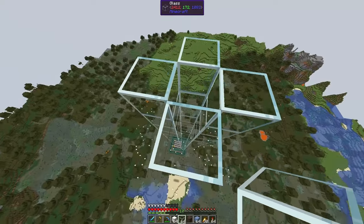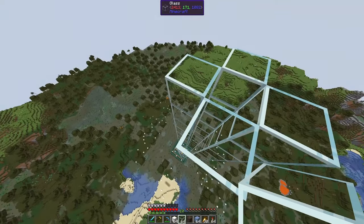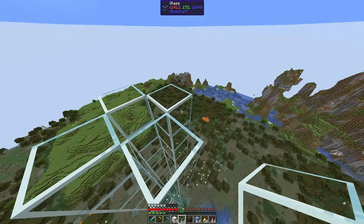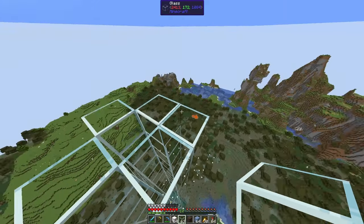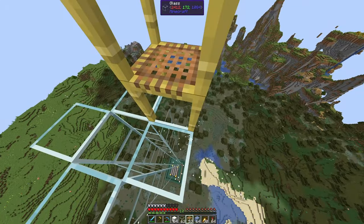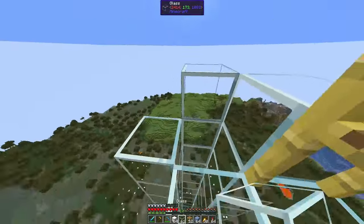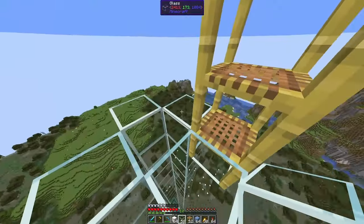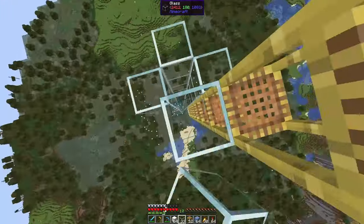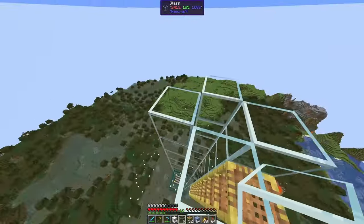We've now reached level 172, which is about 12 or 13 blocks under our designated level of 185. At this point it's a good idea to place an extra block and a bit of scaffolding so you can go down to this level later to build your storage system. Then continue building up to Y equals 185.